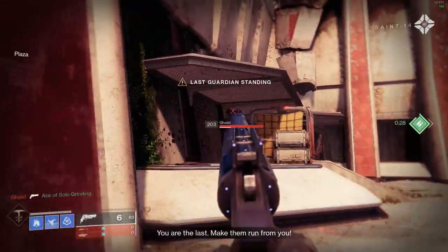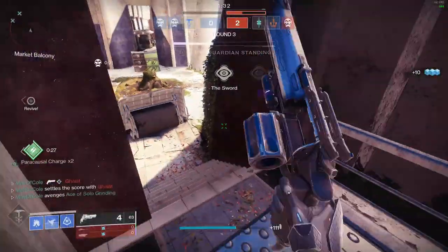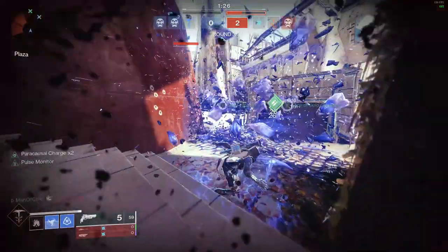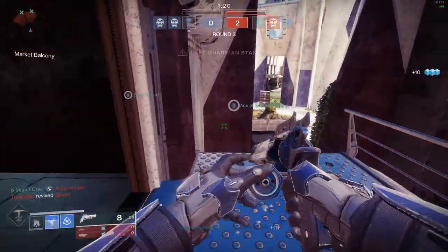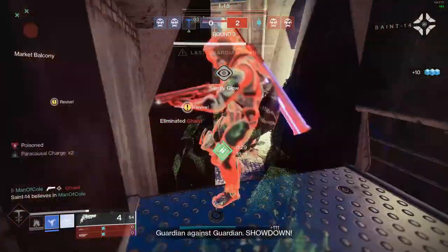With the launch of Beyond Light, all 150 hand cannon archetypes, except for Sunshot, were moved to the 140 RPM archetype. And with Hawkmoon recently being reintroduced to the Destiny 2 universe through a quest, we now have 3 very strong 140 RPM exotic hand cannon options to use in PvP: Hawkmoon, Thorn, and Ace of Spades. However, each of them have a very unique place within the Crucible meta.